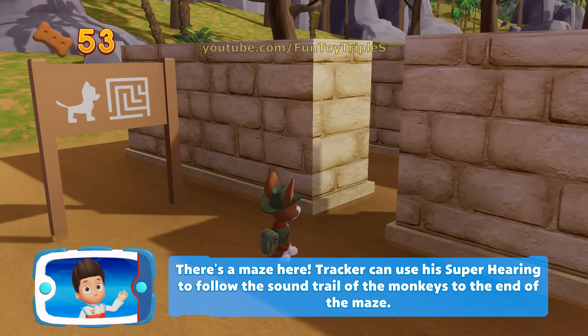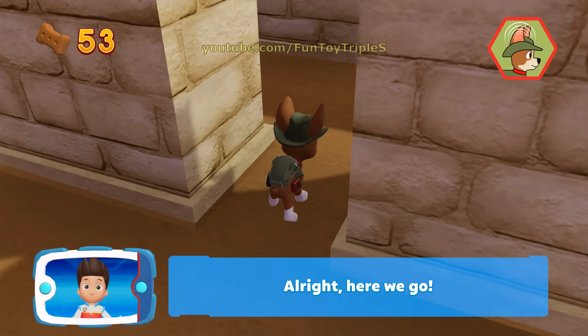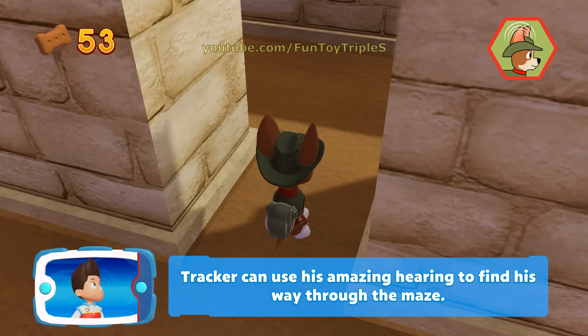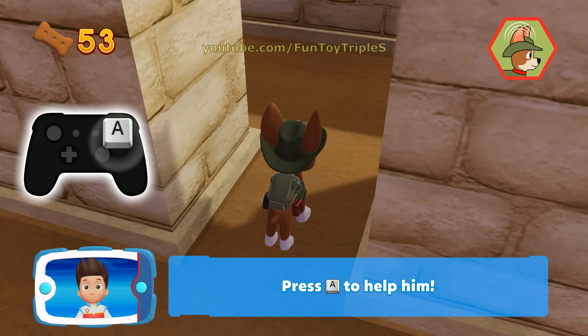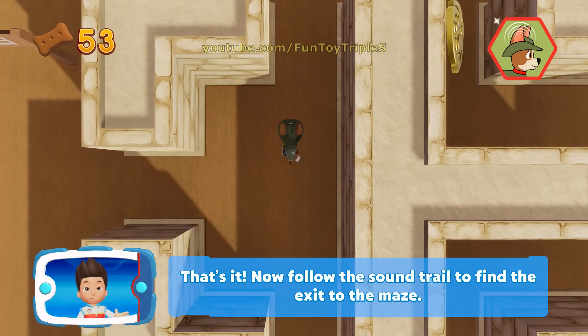There's a maze here! Tracker can use his super hearing to follow the sound trail of the monkeys to the end of the maze. Use Tracker's super hearing — here we go! Tracker can use his amazing hearing to find his way through the maze. Press the A button to help. Now follow the sound trail to find the exit to the maze.